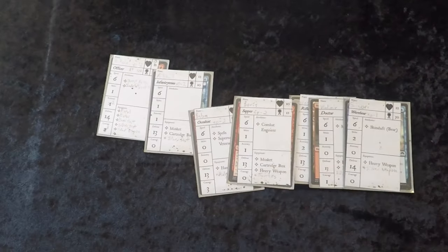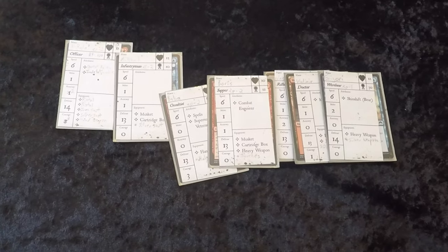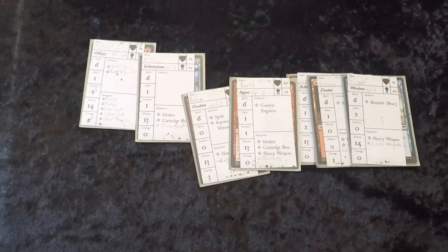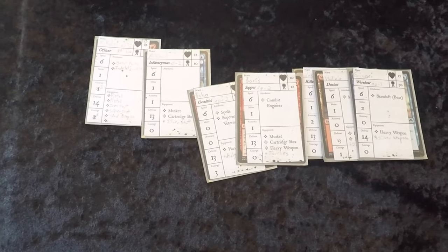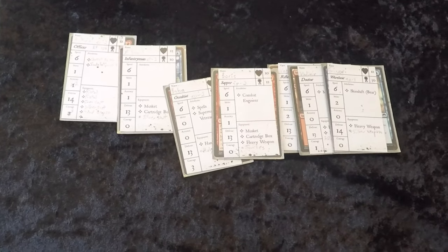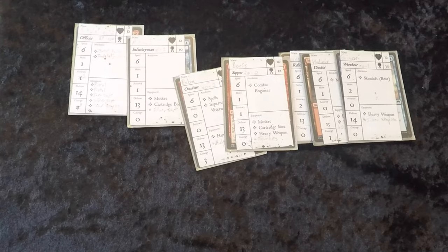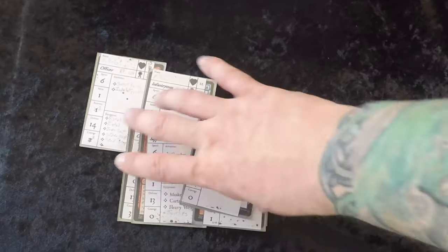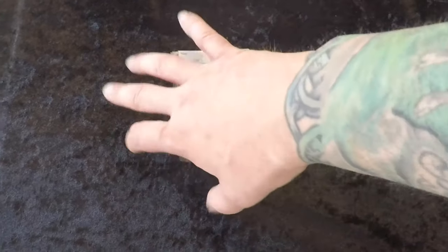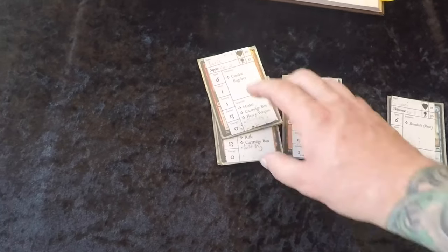Something I learned my second time through: it's good to vary your items from the special armory. Having an entire team with nothing but silver could be narratively fun, but in gameplay terms it puts you at a pretty severe disadvantage in missions where you're not fighting something allergic to silver. You may be fighting something allergic to enchanted weapons, blessed weapons, or fire. Oil and torches are a good choice because a lot of things are allergic to fire, making them helpful in many situations.